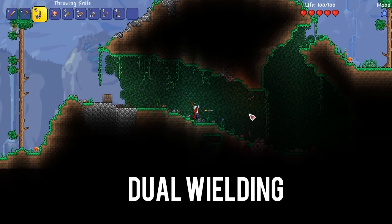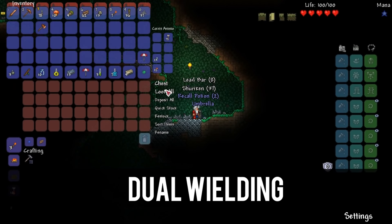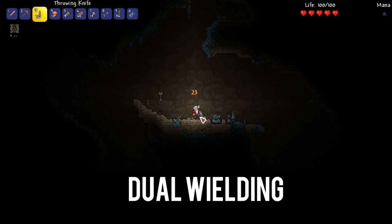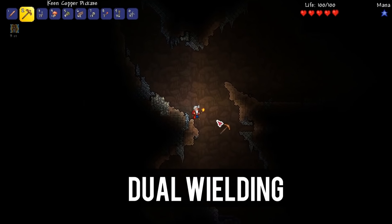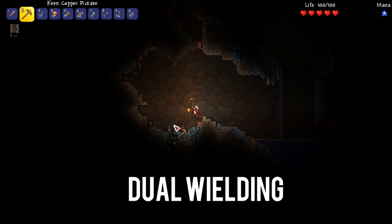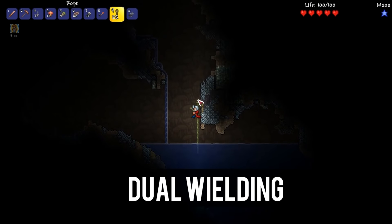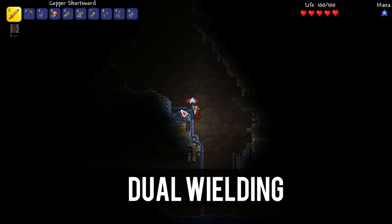Next up on our list is the Dual Wielding mod. The amazing thing about this mod is that it's actually made by the current lead developer of Terraria, and it's been an on-and-off project for quite some time. The Dual Wielding mod adds a second hotbar into the game which allows you to pair up various items to have some brilliant effects — for example, you can hold a torch while you mine, or use a sword as you throw ale down onto the floor. This isn't a huge mod by any means, but because of how it functions you'll be taking advantage of it from the moment you start a playthrough to the very last minute.